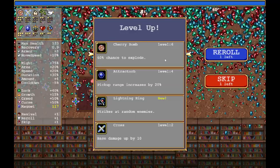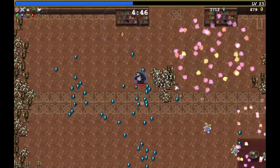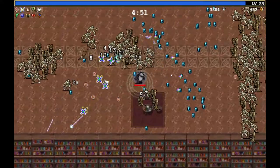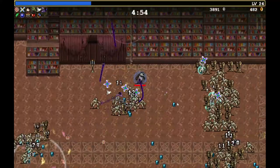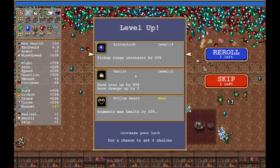Attractor, lightning ring, cross, cherry bomb — 60% chance to explode! Let's go with 60% chance to explode; I want to see this thing in action. The cherry bomb explosions are actually huge. Ebony Wings — nice, and I also had garlic there. Obviously, we had the garlic the one time we would never ever pick it.